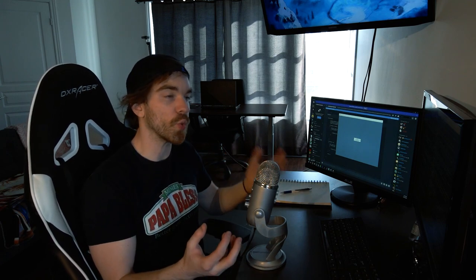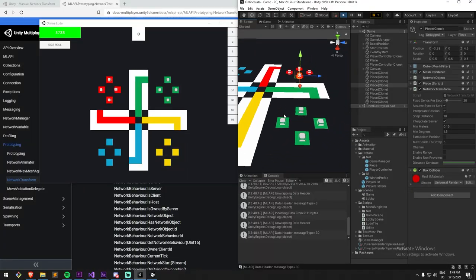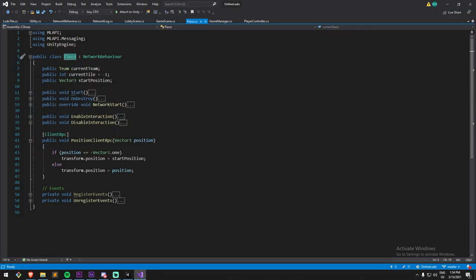However, what I found out is that even as a server or host, you cannot move a network transform either — you really have to be the one that owns it. So instead, I had to call an RPC on the specific client and send them a position so they could update themselves. Then the change would be reflected on all the connected machines.